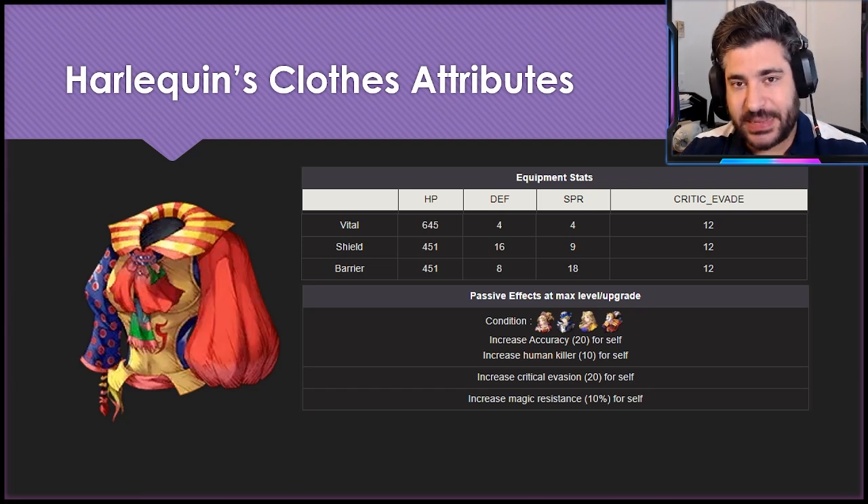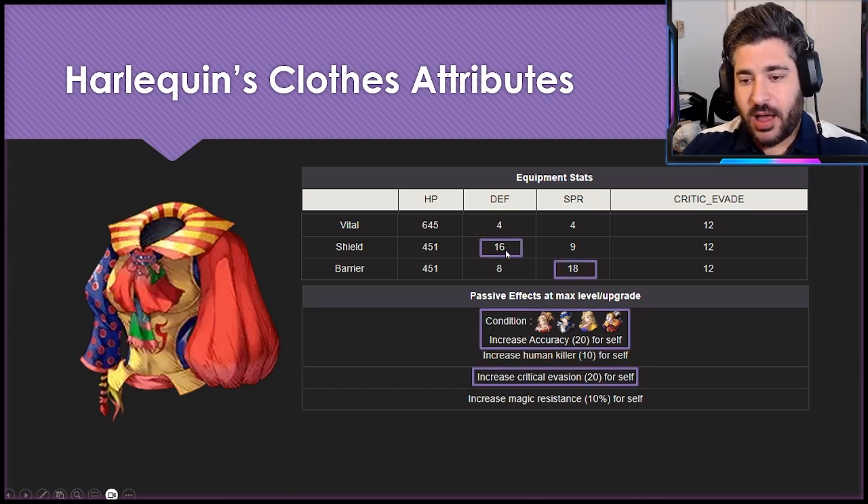At first glance, 16 Defense or 18 Spirit are noteworthy in terms of mitigation attributes. For the FF6-specific bonus attributes, the Accuracy of 20 is very noteworthy; Human Killer 10 is fine but not game-changing. The Crit Evasion of 20 is relatively noteworthy, and the Magic Resistance of 10 is nice but not way above average from what we typically see.